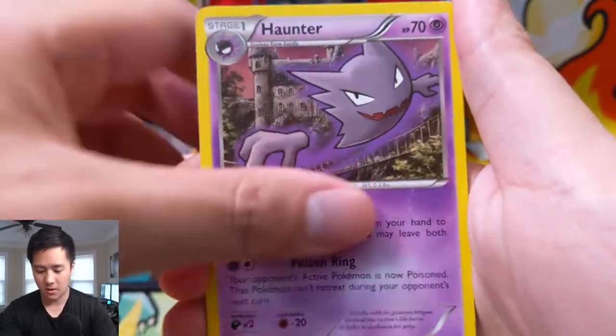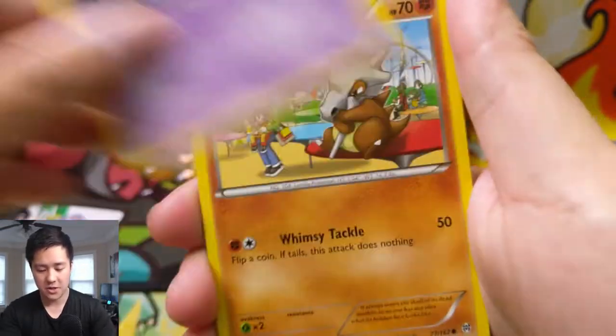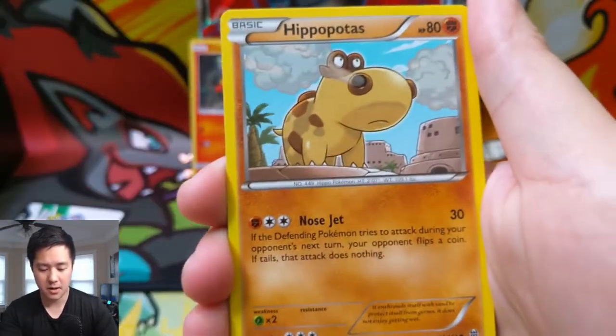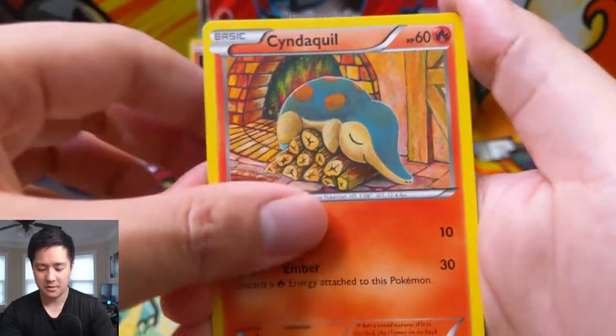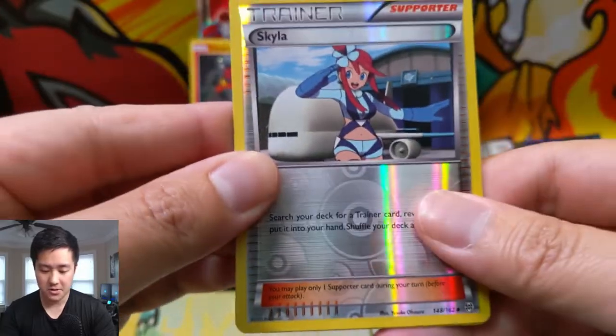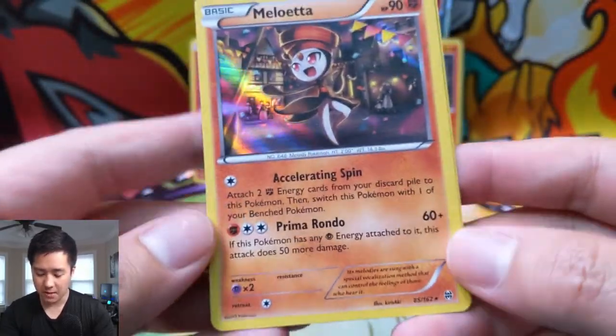Alright, for our next pack we have a Goomy, Haunter, Frogadier, Pansage, Elgyem, Cubone at the Park, Hippopotas — oh, I see people with Hippopotas as well but I don't know where it came from. A Skyla for the Reverse, and then we have a Meloetta. It's a Holo Rare. Not bad.